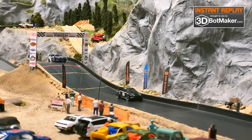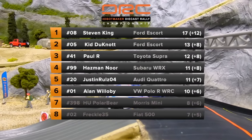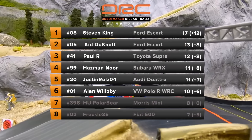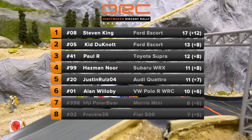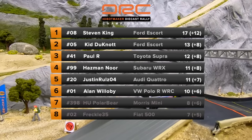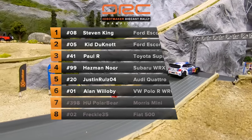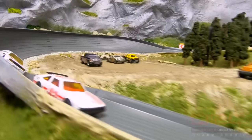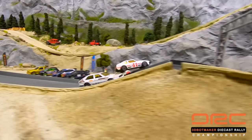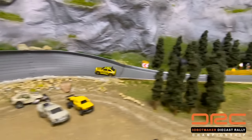Maybe somebody can show Hasminor how to drive around a corner. Here's a look at the leaderboard: Stephen King on top with 17 points, followed by Kid Do Not in second place. Paul R takes third. Hasminor and Justin Rules tie for fourth. Alan Willoughby is in fifth. Unfortunately, the Hungarian Polar Bear and Freckle 35 are out of the event. Six drivers left — things are getting intense.